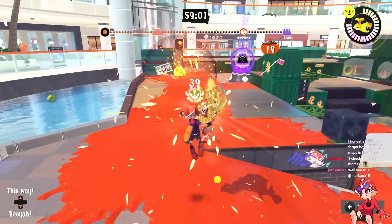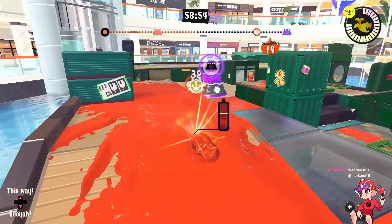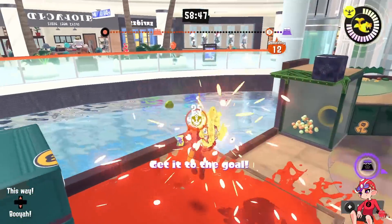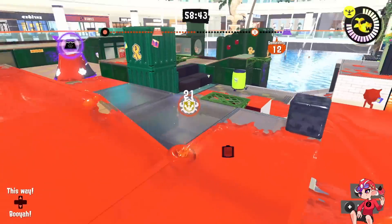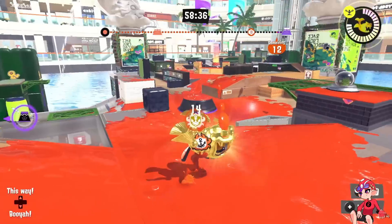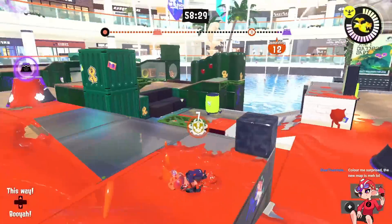The left route has the same problem as Tower Control — defenders just go here and shoot, and with the uninkable you just spam Rainmaker shots right here. It's nearly impossible to approach; it takes really long to get through and still feels really bad. You can go on this high ground pretty much the whole way through. Again, the right side of the spawn really needed expansions for these modes. It feels super attacker-favored — not as bad as Tower Control since you don't have the special advantage, but still a problem.